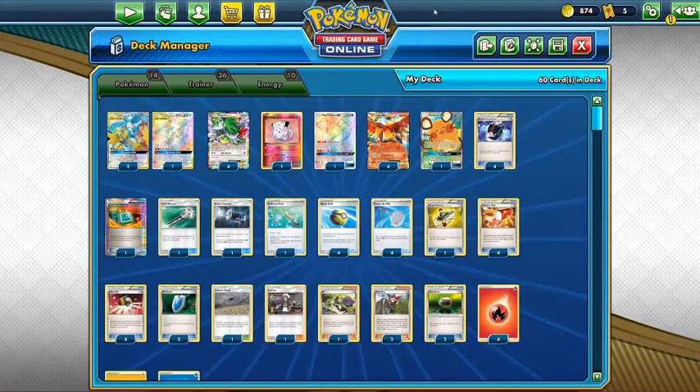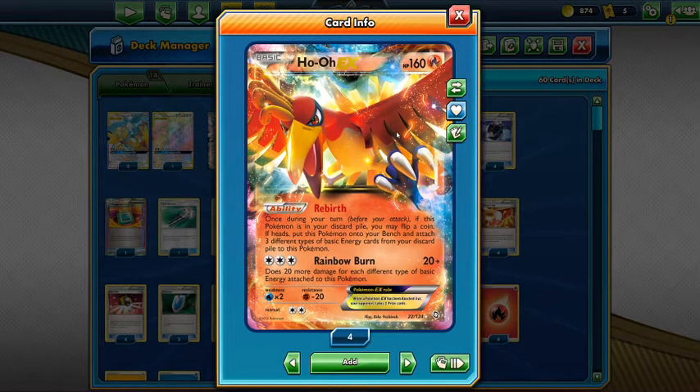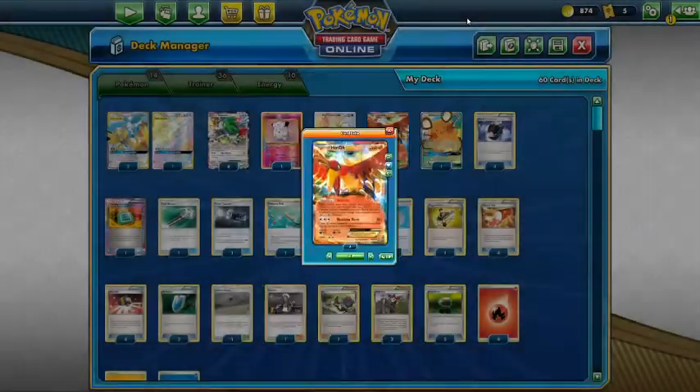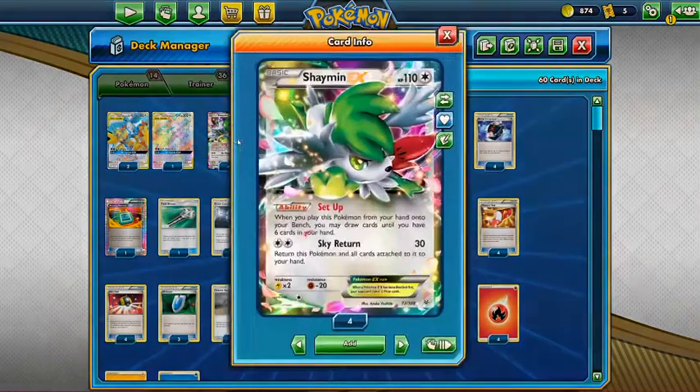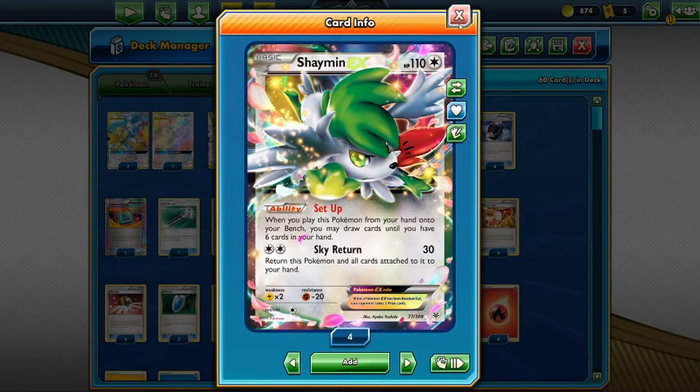Ho-Oh does require a coin flip, so we want to throw as many of them in the discard pile as possible to make it very likely. Once you hit two or three Ho-Ohs it's in your favor that you're going to get at least one heads and be able to do that. We're going to be using Shaymin as a big part of our game plan, just like any other deck in the Expanded format, but we run four of them because we want to abuse it and do as much card draw as possible without using our supporter for the turn — because we don't want to use our supporter until after we've gotten to Ninja Boy at least one time.